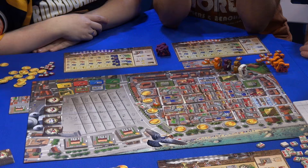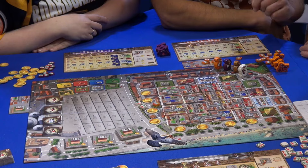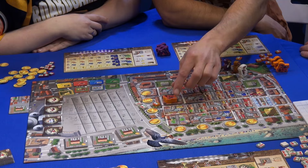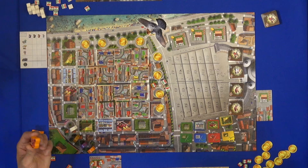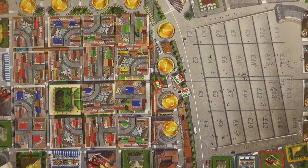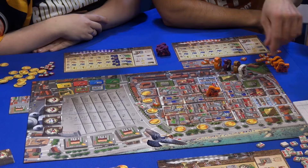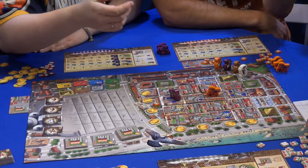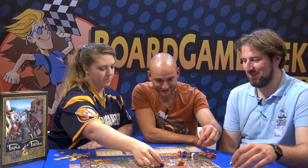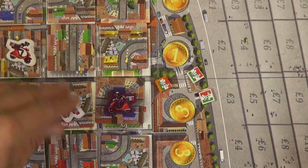Each round has two big phases. Each player puts one of his meeples on one of the city tiles, and then you choose: either you build the city tile in your city, or you leave it and choose action A — the blue one — or the red one in the same row. Each player does that four times: first orange, then purple, then orange again.